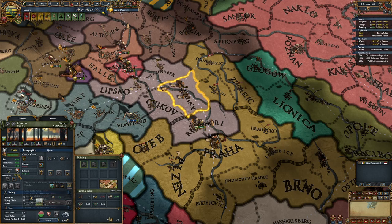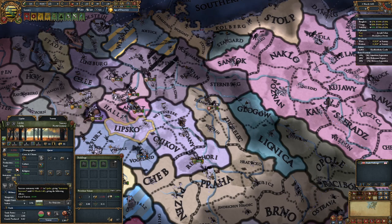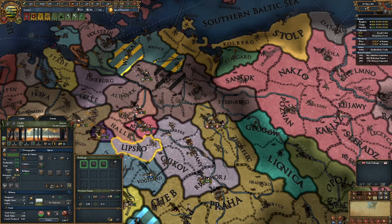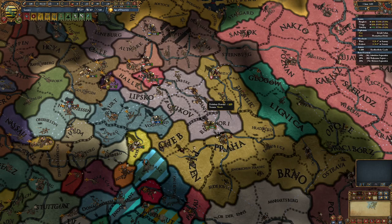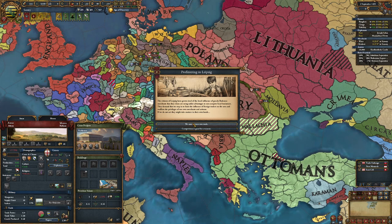In a lot of these provinces you're going to have Augsburgian separatists in these three. Meissen only appears in this one, so you need to be careful of that. We can easily get rid of the Augsburgian separatists if they rise up first by raising the autonomy. But the only ones we really need to be concerned about are the Bohemian ones.